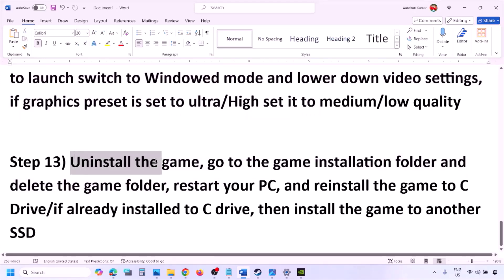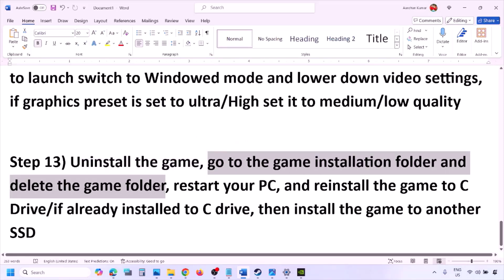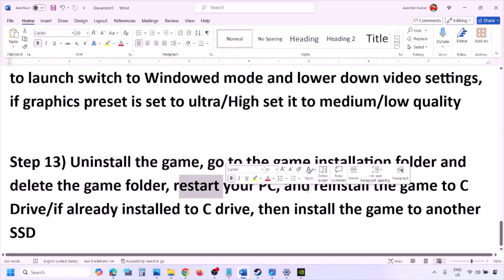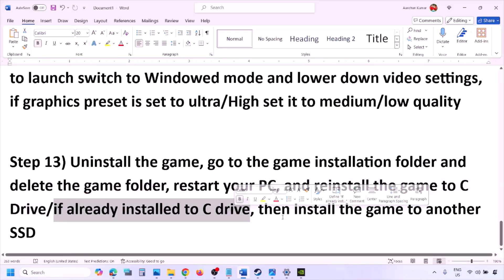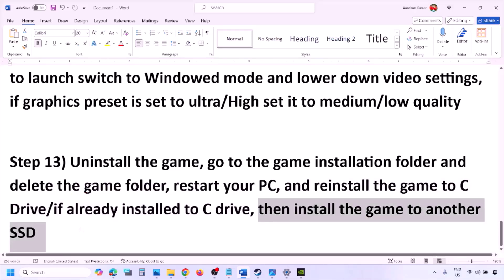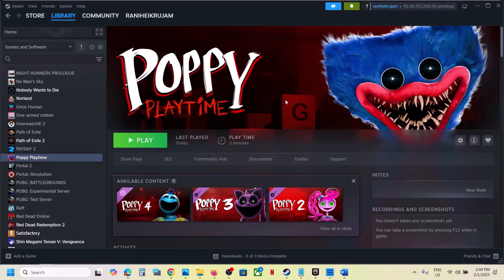The last step is to uninstall and reinstall the game. Go to Steam, right-click the game, and click Uninstall. After uninstalling, go to the game installation folder and delete the game folder, then restart your computer. Try installing the game to the C drive. If it's already on C drive, try installing to another SSD. One of these steps should help you run the game successfully.